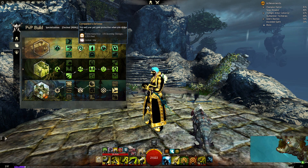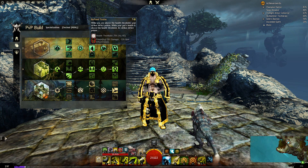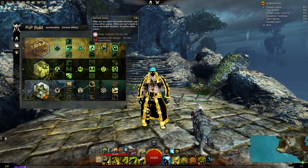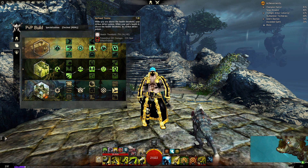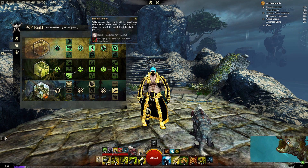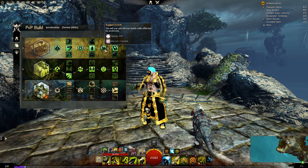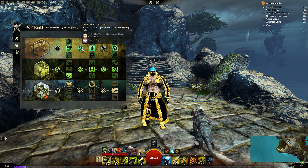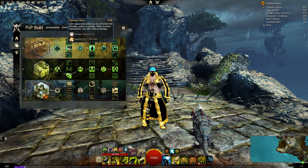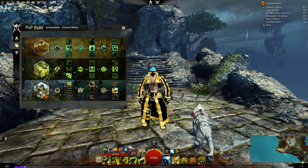Refined Toxins is pretty strong: every 5 seconds we apply Poison to enemies when our HP is above 75%. This is annoying because Poison reduces healing by 33%, so the enemy has to remove that condition first. You and your pet also recover health while affected by Protection. For those three seconds of Protection we get almost 1.5k healing plus the permanent Regeneration we have, which adds up to an enormous amount of total healing.